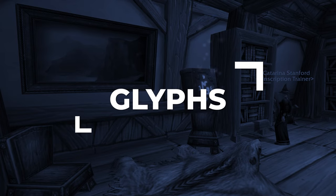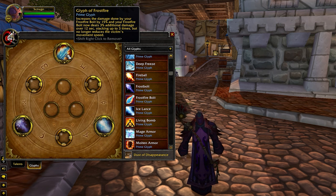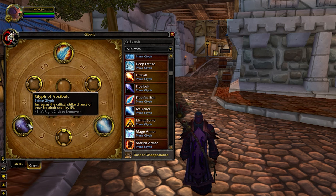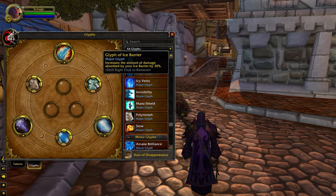Along with talents, the glyph system has changed a little bit in Cataclysm. You're going to have 3 additional Prime Glyph slots on top of Major and Minor. Your glyphs are fairly set in stone, and there is one small adjustment you can make in the Major glyphs which we'll cover later. Glyph of Frostfire Bolt increases the damage by a significant amount and also makes this ability apply a DoT at the cost of removing the slow. Glyph of Ice Lance is a simple damage increase to one of our most commonly used abilities. Glyph of Frostbolt increases the critical strike chance. Glyph of Ice Barrier increases the amount of damage absorbed by Ice Barrier, which is a significant boost to our survivability.